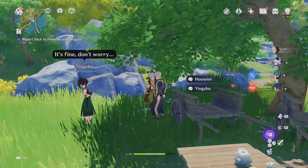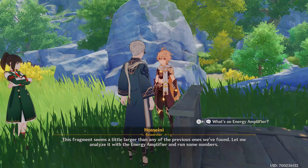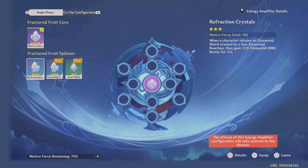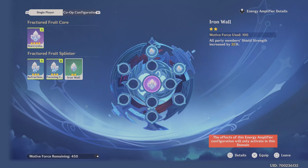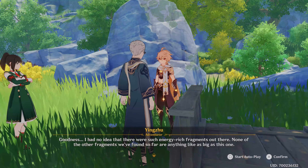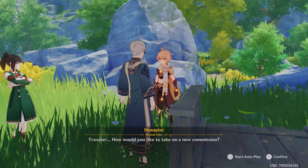Make your way back to the people at Stone Gate, hand it in, and they'll ask if you'd like to check out a nearby domain which involves punching lots of stuff. Before you do that, place all the crystal pieces you've found into the strange device introduced for this event — just place all three and back out of the menu. The character will then advise you of the nearby event domain.